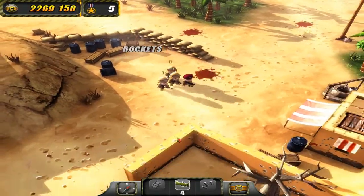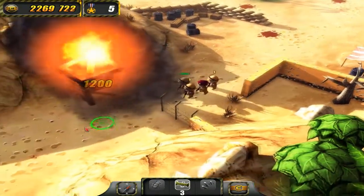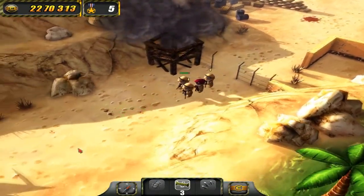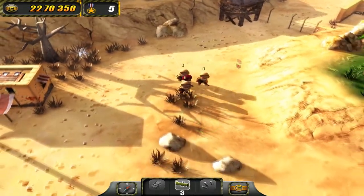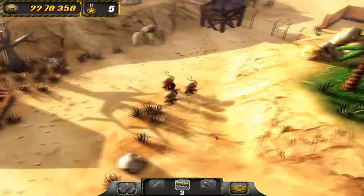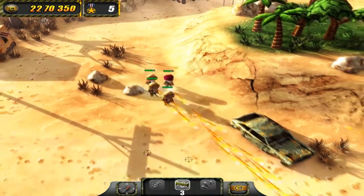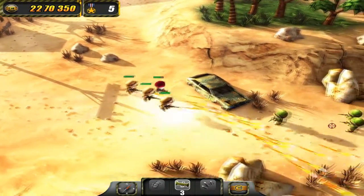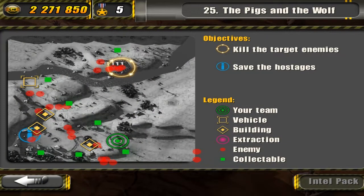The trickiest part about rescuing the prisoners is that there is an enemy that calls in air strikes near the prisoners. He's up in the hills over here. We do need to be careful because there are a bunch of enemies around here. We're going to try and kill these 3 guys first. Now we'll kill this guy and destroy the bunker.